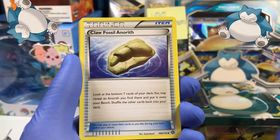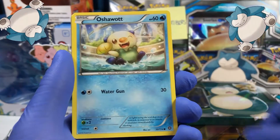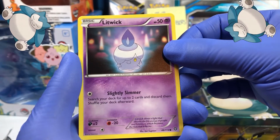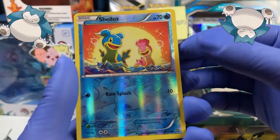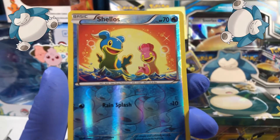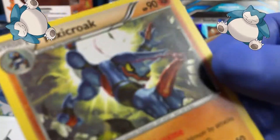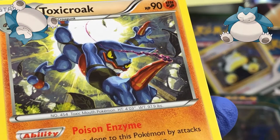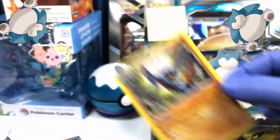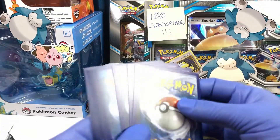All right: Fletchinder, Skiploom, a Claw Fossil, Croagunk looking up at the sky, Oshawott, Marill, Ponyta, Litwick performing a dark ritual, reverse holographic Shellos — do you think the card features the blue one or the pink one? And on the back we have a Toxicroak squirting some acid out of his hand horn — that must be his Poison Jab attack.